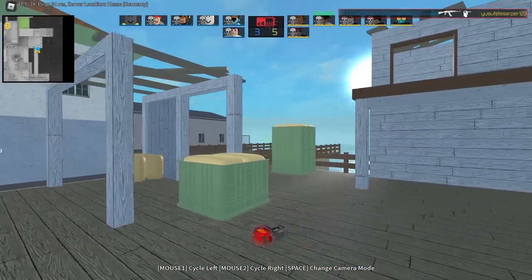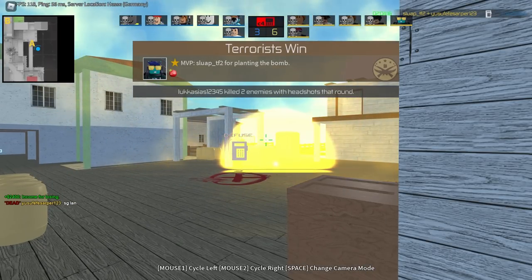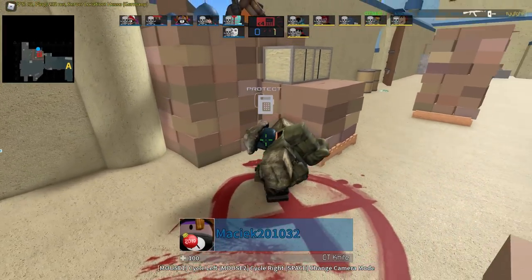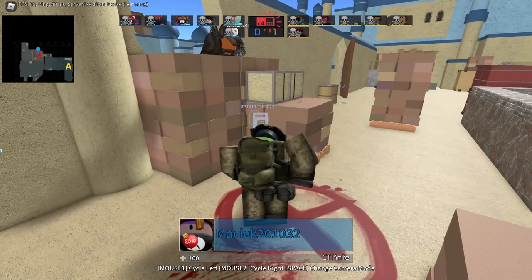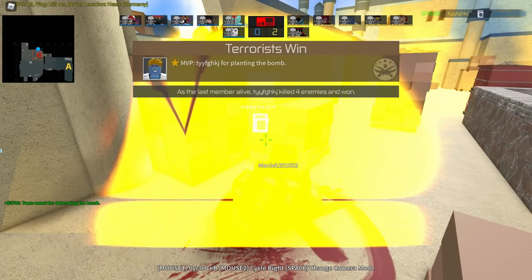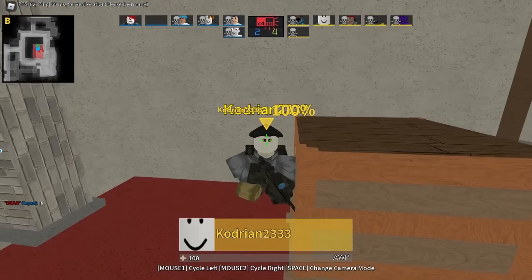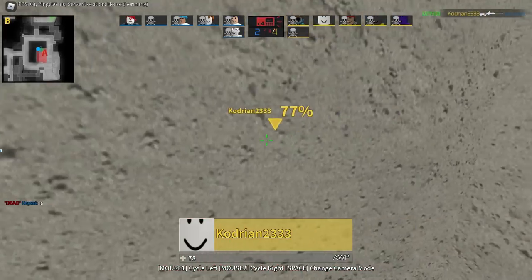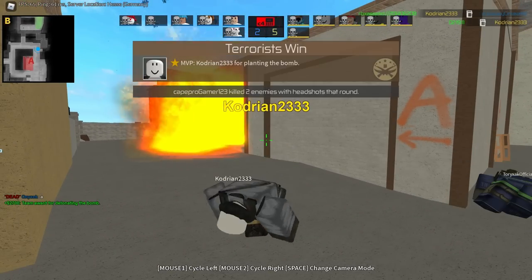One thing I've noticed is Rolv must really favor the Deagle, because holy hell it is good in this game. I've never actually seen the bomb explode before because they keep dying at the start of every round. So let's see what this explosion looks like. Is that a bomb or a little mini nuke? What the hell? Terrorists win!